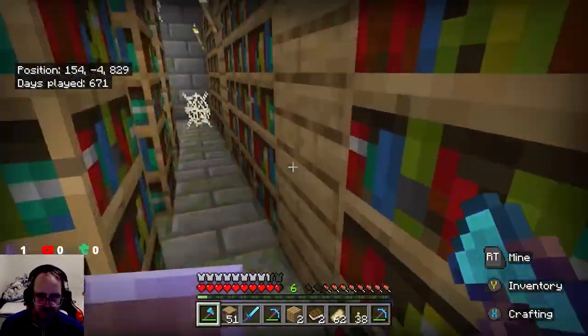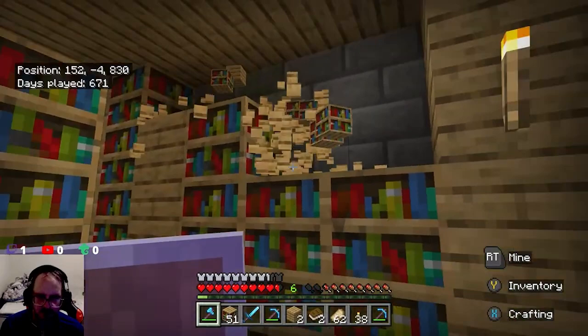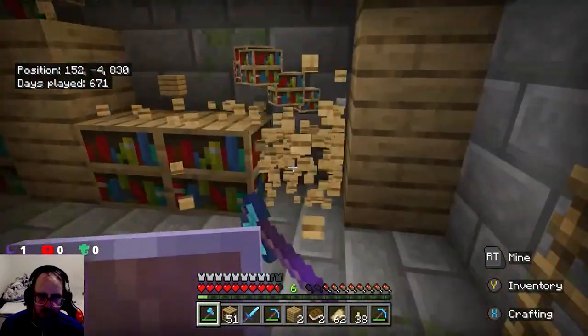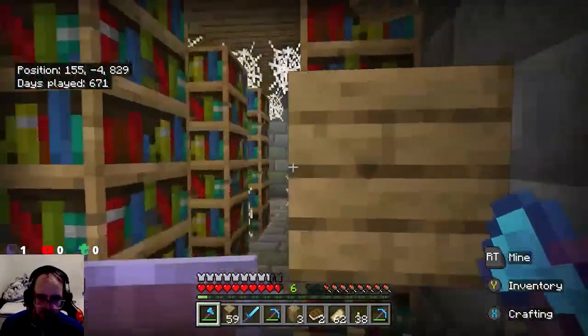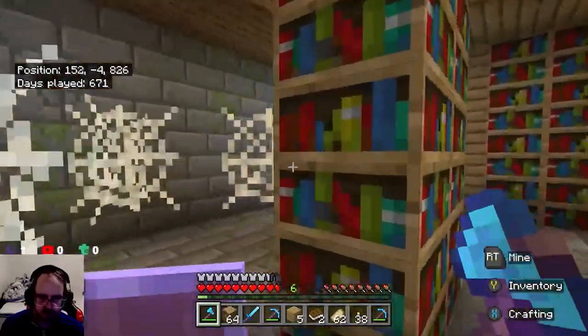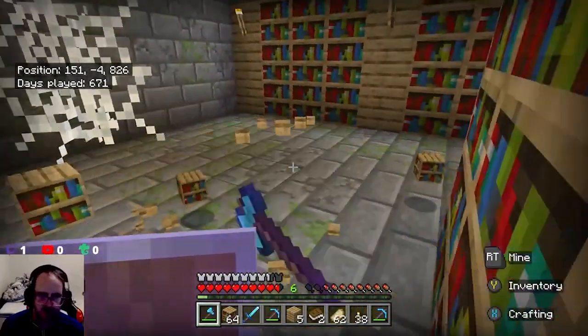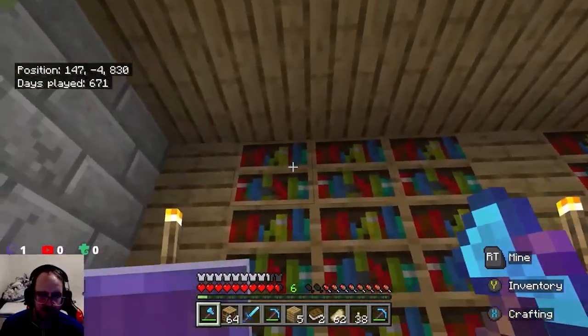Oh, Silk Touch — it makes them stay how they are. Oops, I didn't need that. I'm just going to grab the bottom row, guys. I'll come back at home, and then we'll just go to the cave for a while. I'll get some experience, because I'll definitely need that.